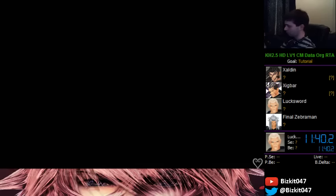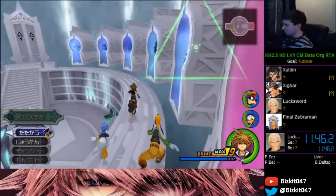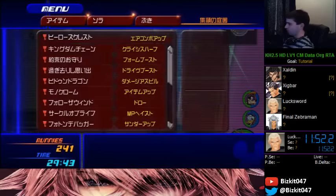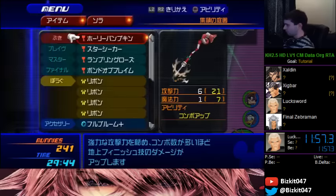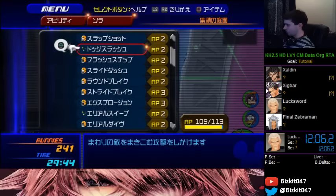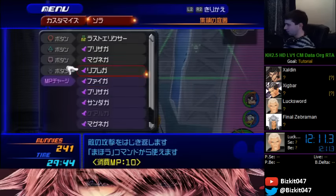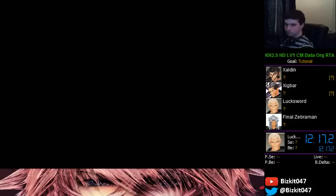Next we've got Luxord. There's not really an easy specific setup — you can do whatever you want, but I'm going to be doing mostly ground combos so I'll put on Decisive Pumpkin because it has combo boost on the ground. I'll take off a combo plus. I don't want Magnet on right now — I'll put on Thunder. I'm not going to do the speedrun strat.